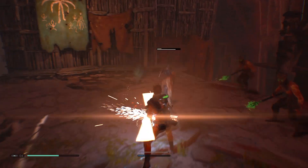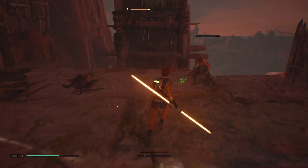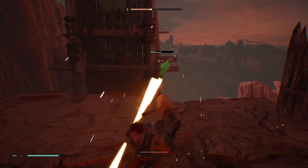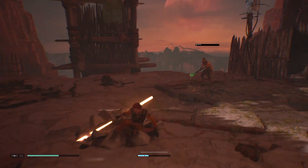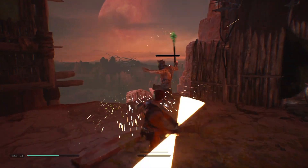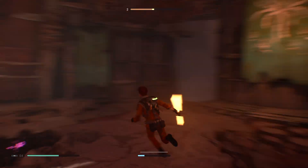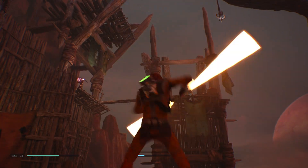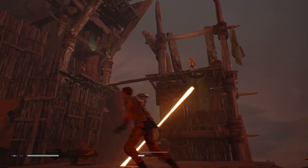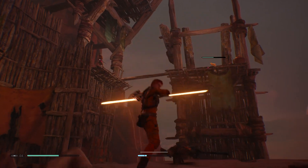I just improved my force push, so I'll be using that a lot more because it takes away a ton of health, and maybe there's a chance I can just push these guys off quick or something. Where's that other guy? Where is he shooting at me from? Oh, I think it's over there — there are two of them. No dodge — there we go.